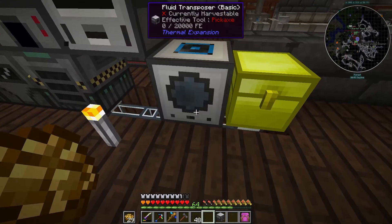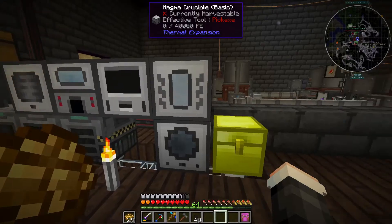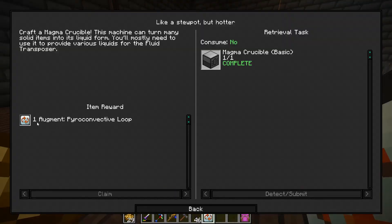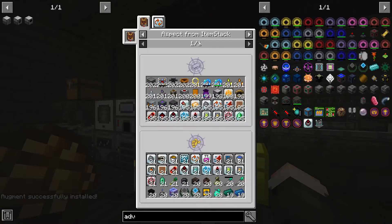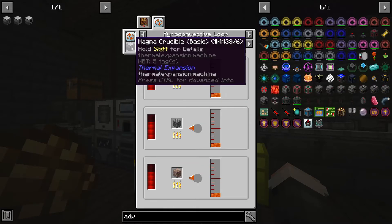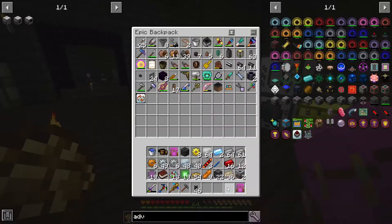Usually the fluid transposer goes in the bottom. Pyroconvective loop — greatly increases lava production speed. Wait, how do I make lava from this? Cobblestone for lava? That's a lot of energy though. If energy is essentially free, that's broken. I'll hang on to that, definitely.